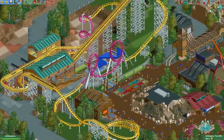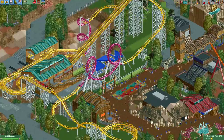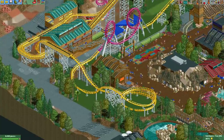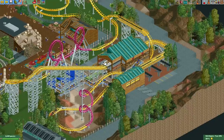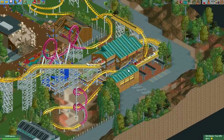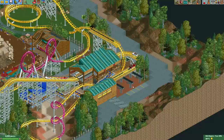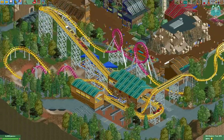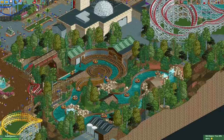Here in the corner we have a corkscrew coaster with a beautiful station. Quite a simple layout: up the lift hill, then two loops in a different color that really pop out. It goes through a double helix, then a brake section, and after the brake section passes through a double corkscrew before returning to the station. Here's also a nice way to do transfer tracks using a nice combination of rails.